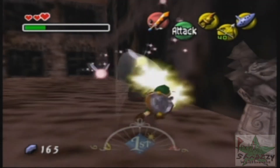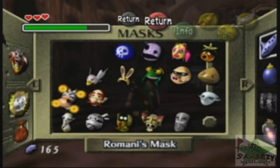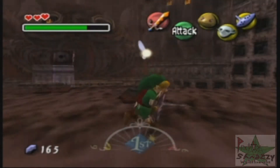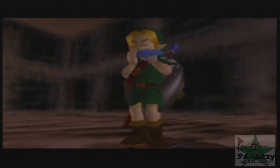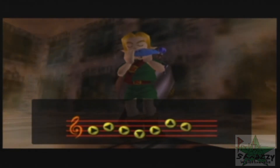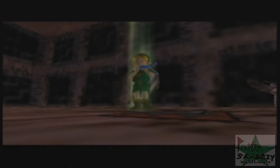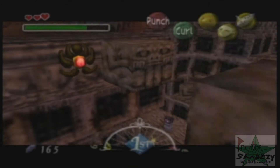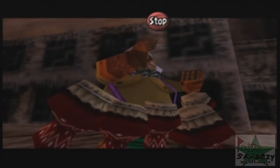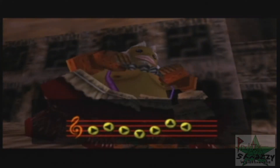I noticed that Zelda Dungeon, while their walkthroughs are very informative — like, twice as informative as mine — their commentary is basically just pointing out the obvious. It's like commentary for the blind. Especially in their Twilight Princess walkthrough where some of it's even said before it even happens. I love the Zelda Dungeon guys, but they've gotta work on not pointing out the obvious. We're watching the video so we can see how to do it, not to hear you tell us how to do it while you're showing us. I try to balance being entertaining and informative at the same time.